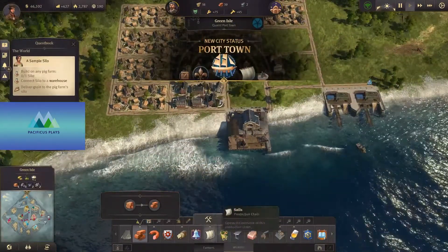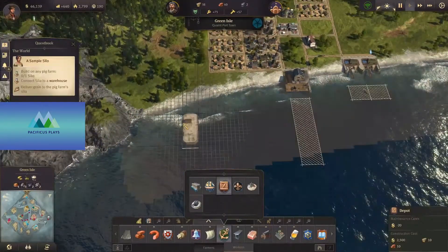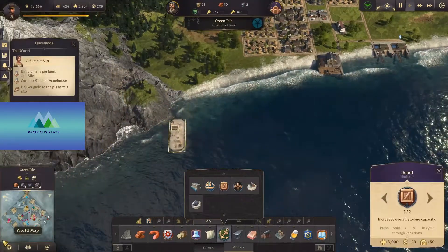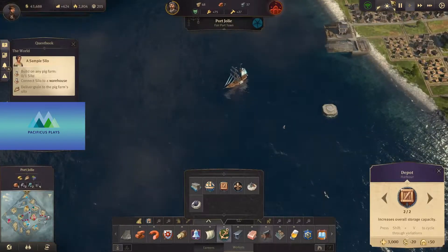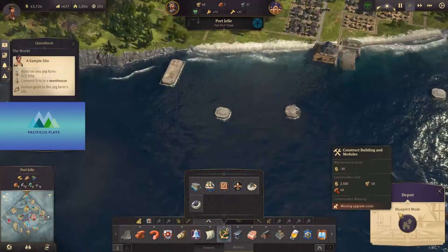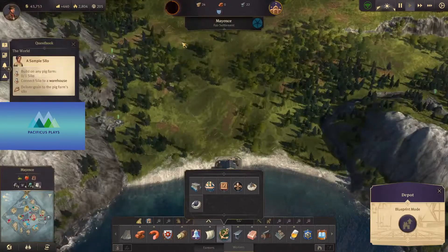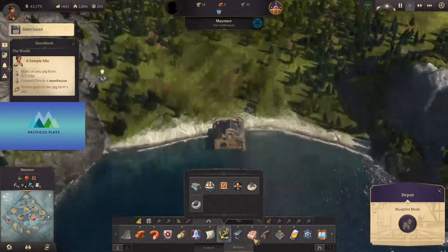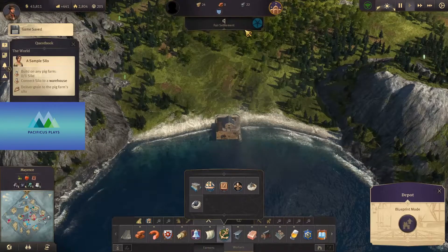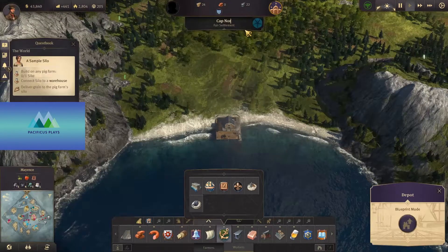We should probably build another shipyard, to be honest. Do we have a depot? We do not, so let's set up a depot. We're missing brick, which we should be catching up on soon. And in the meantime, we can go up to Mayence. Let's say North Cape. Now we can start planning on our island here.